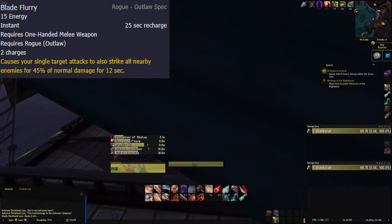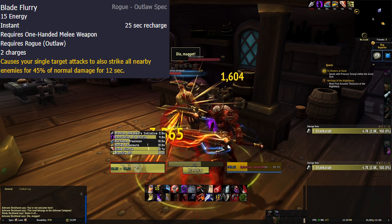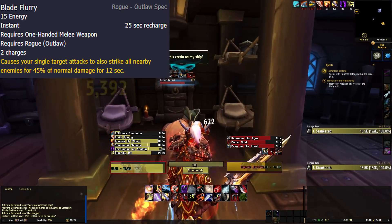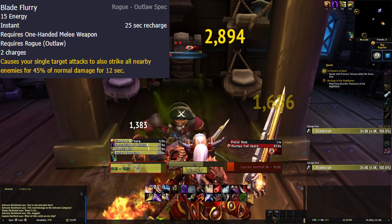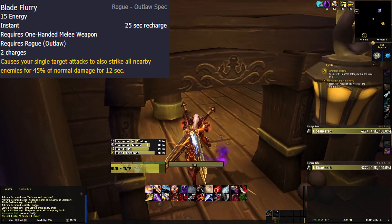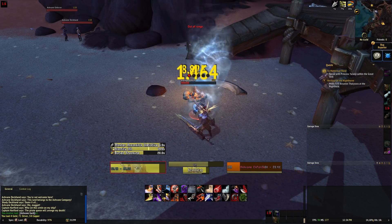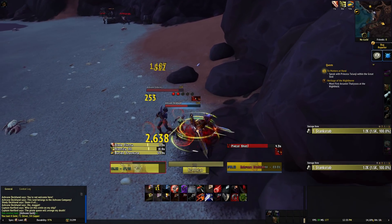Seeing how they bumped up the auto attack damage, tying in Combat Potency with our mastery, haste and attack speed just work so well together. Blade Flurry has been tweaked — it's more of an AoE cooldown now. It causes our single target attacks to also strike all nearby enemies for 45% of their damage done. It lasts 12 seconds, costs 15 energy to activate, has a 25-second recharge time, and you can have two charges up. So instead of just toggling it on and off, you use it more like a cooldown. It synergizes with a couple of talents, and it makes it a lot more fun to play — more of a burst cooldown on cleave and packs.